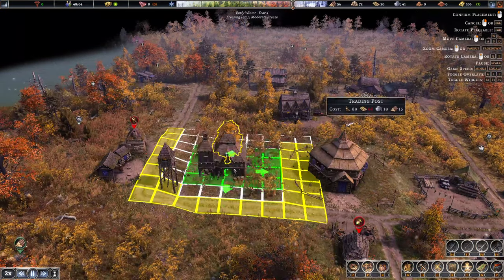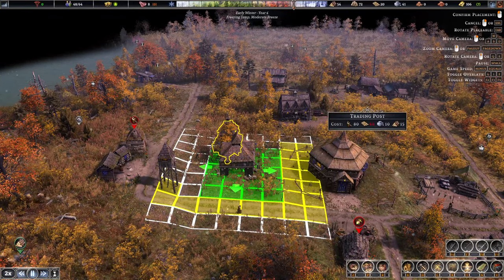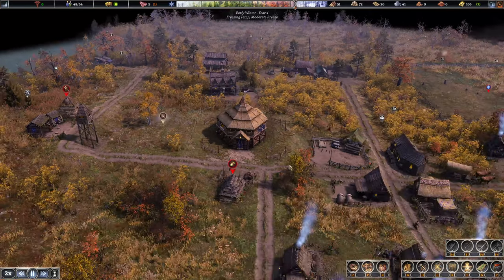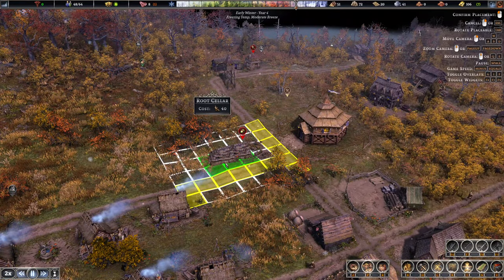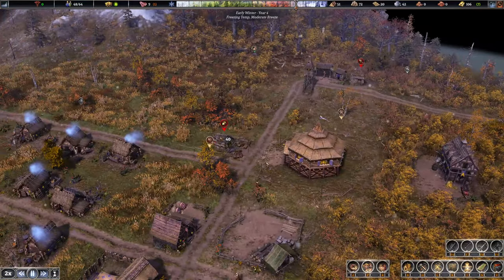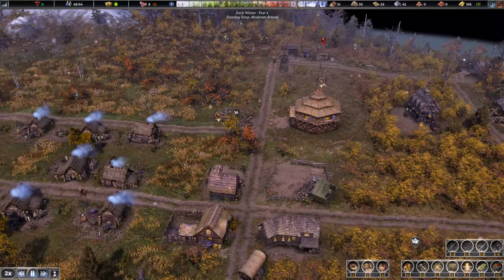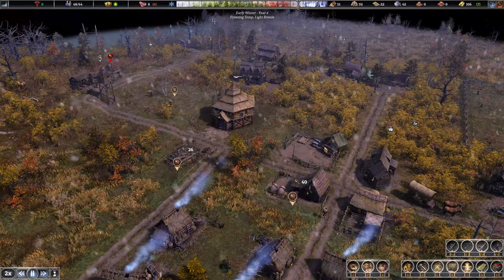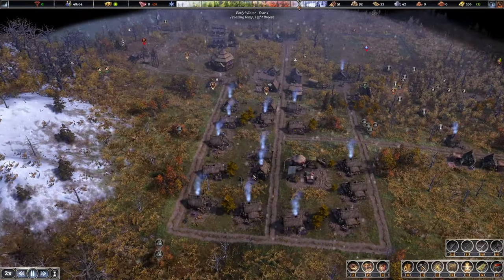Building a new school will set the town apart from other villages and attract more educated settlers. I'll place it here and leave a little gap in case we want to wall it in. I'm also going to adjust these roads and bring a section back so we can wall around the back of these buildings if needed. Going into the fourth year winter now.